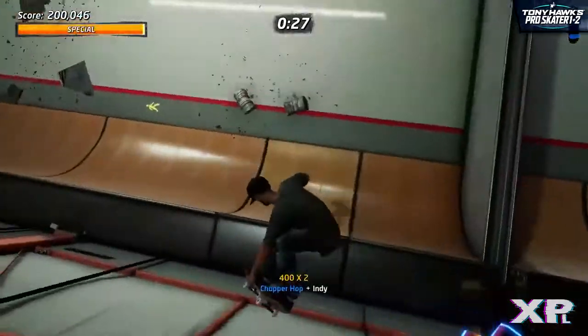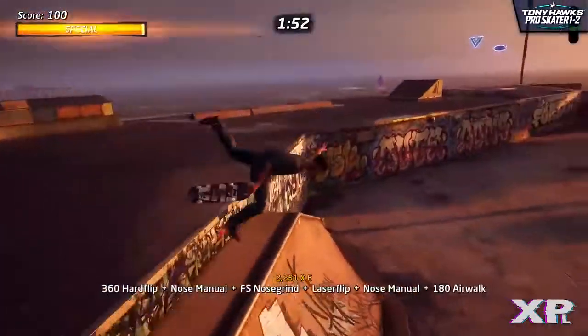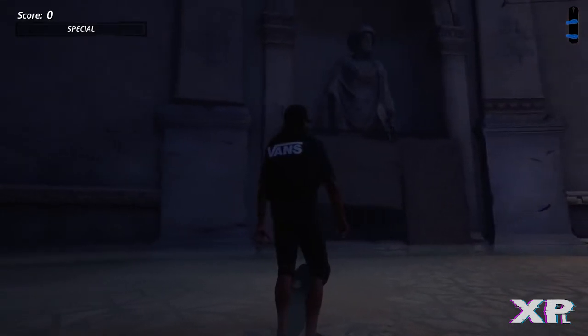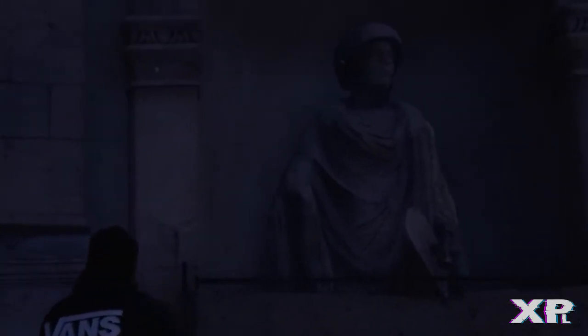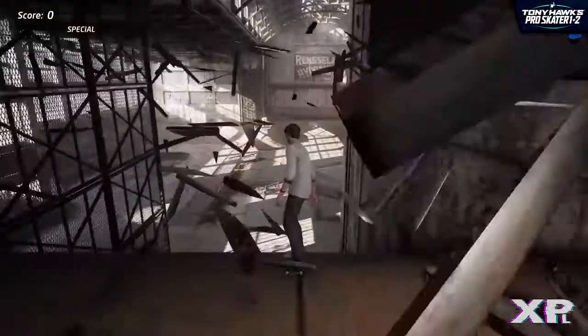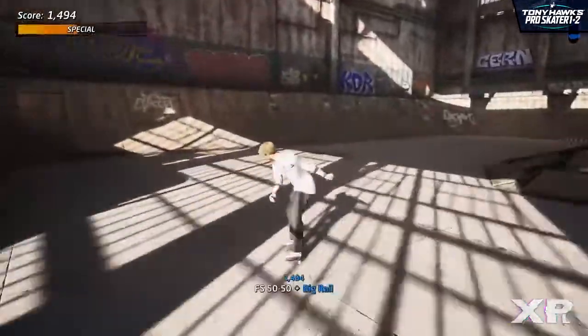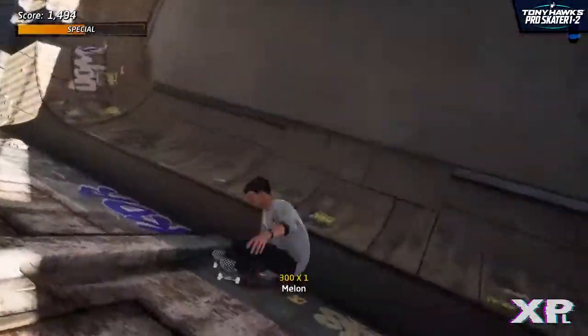Number 3: Tony Hawk's Statue. In the secret underground section of the Marseille map we can find an awesome statue of the man himself, Tony Hawk. I thoroughly enjoy little easter eggs like this one, so if we have missed any hidden Tony Hawk monuments that you may have spotted, make sure you let us know in the comments down below and we will have a go at finding them ourselves.